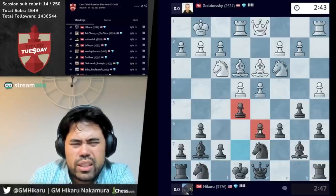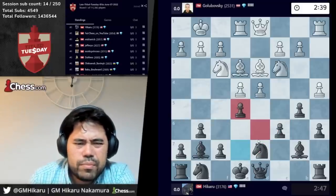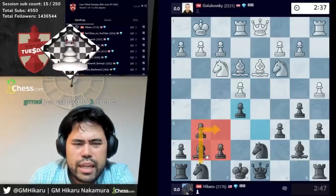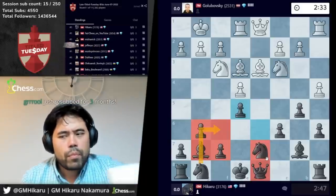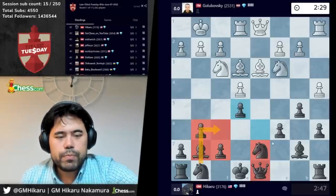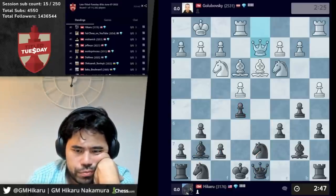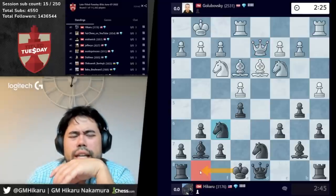Actually I probably shouldn't have done that, so I guess I have to play e5. I'm not so happy about this. Let's take the pawn — good. Knight f6 and castles of course. See what he does here. I guess I'll go here, just castles and takes.